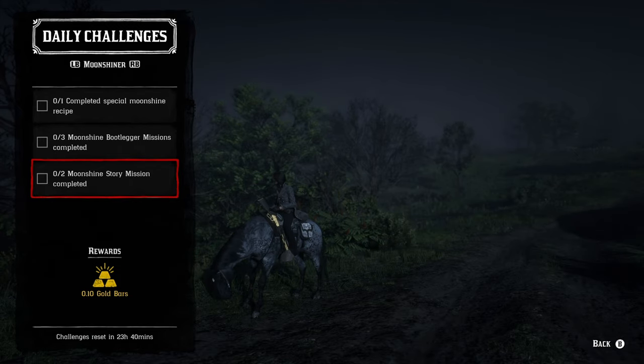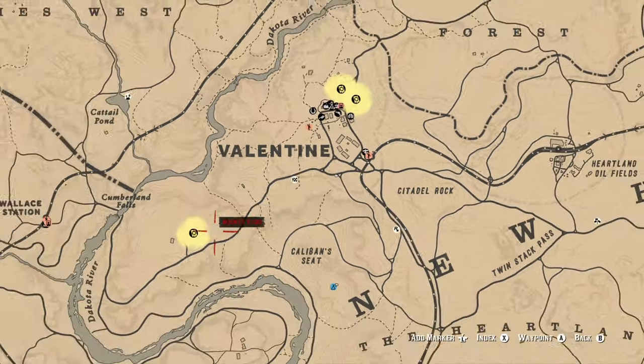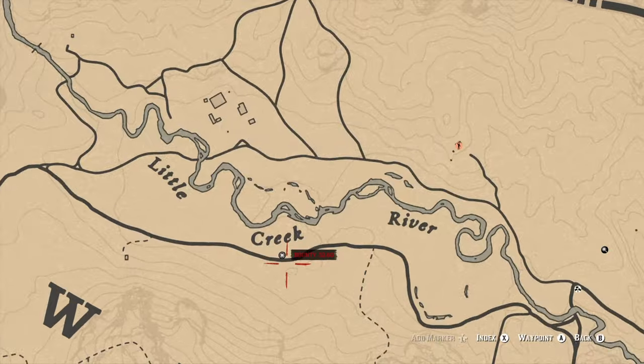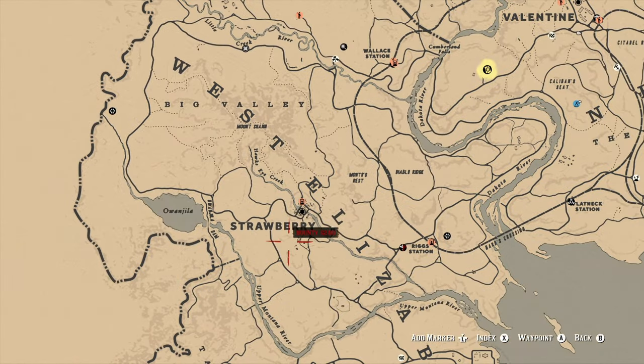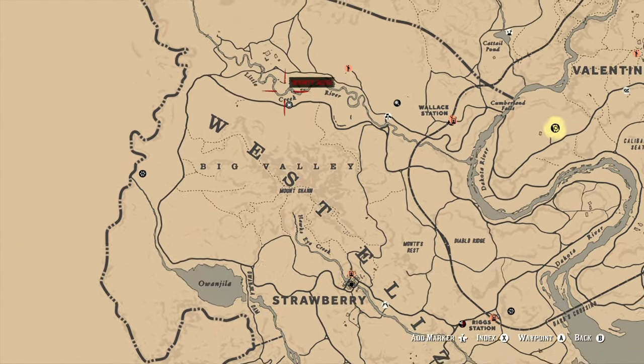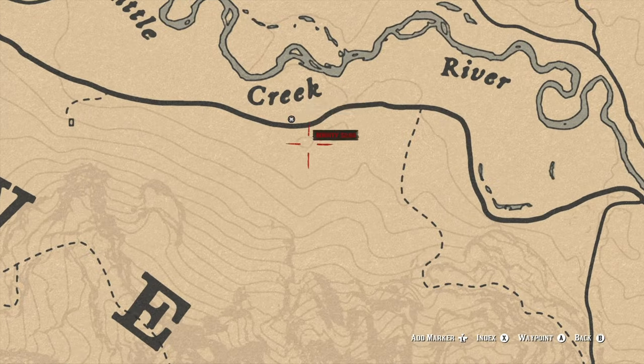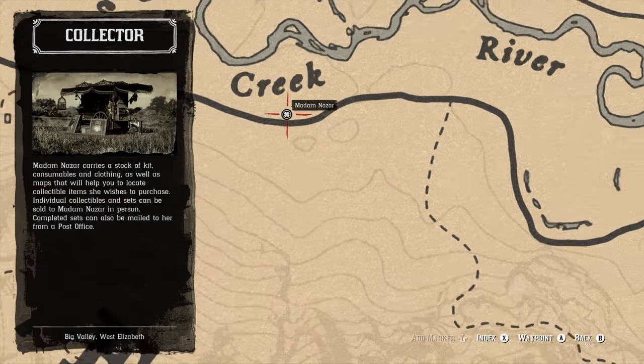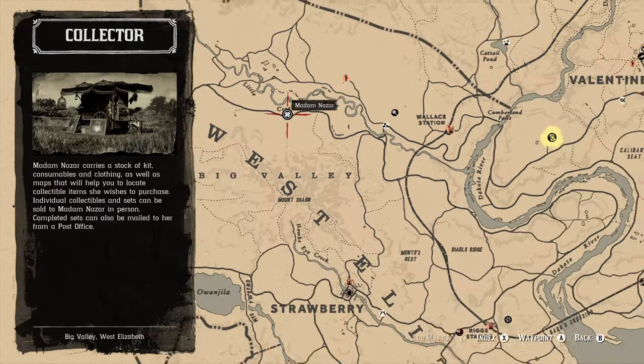Let's show you guys where you can find Madame Nazar for today. Madame Nazar is actually going to be in West Elizabeth in the Big Valley area. Your fast travel destination will actually be Strawberry, or if your camp is posted a little bit closer to her, that's obviously going to be your fast travel destination of choice. For all your Madame Nazar needs, this is where she is located today — on the Little Creek River in Big Valley.